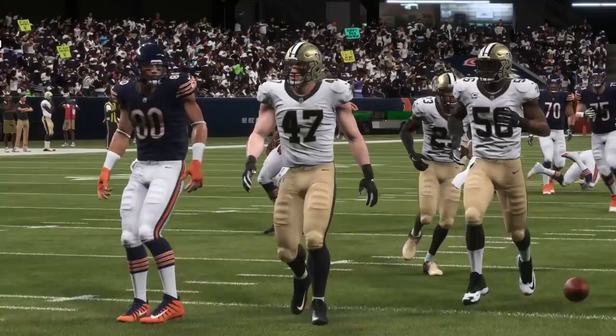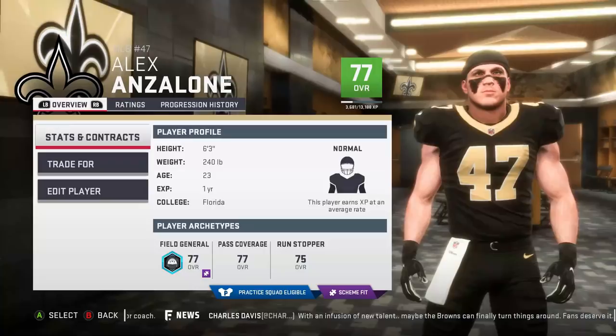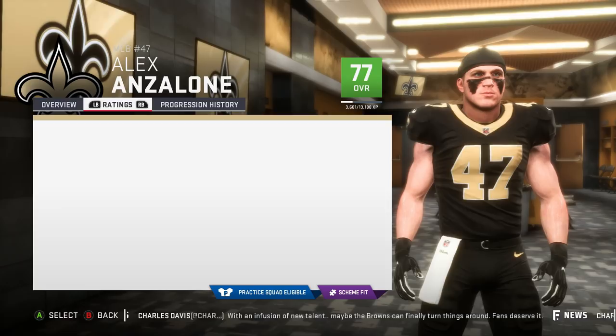At 4 is Alex Anzalone. Anzalone is a good well-rounded young linebacker to grab. He's an above average cover guy to start, and combined with good speed and height, makes for a solid choice for your squad.